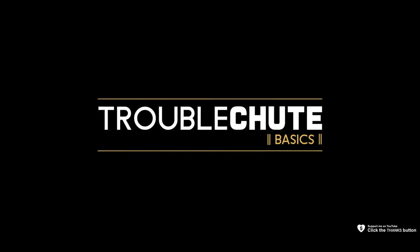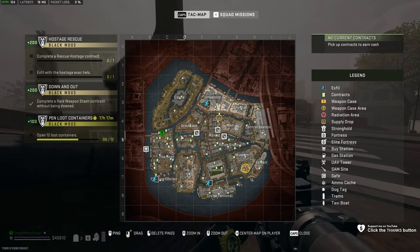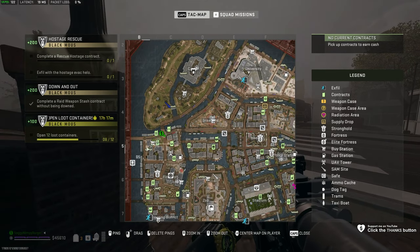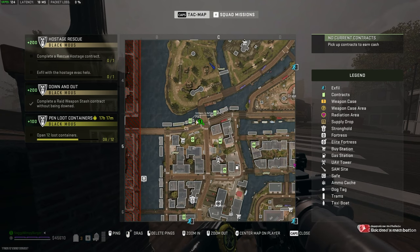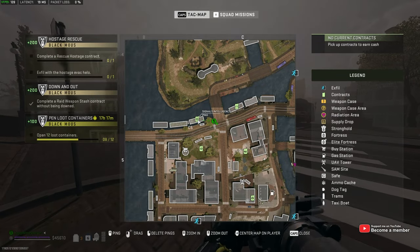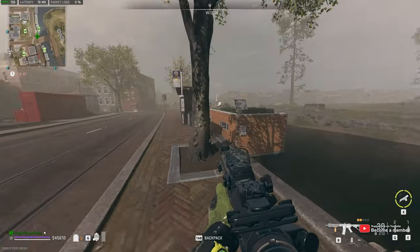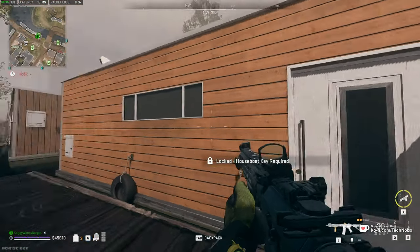Next up, the houseboat. For this, you'll need the houseboat key. If we zoom in on the far west side of the map here, just above this fire department area slash island here, you'll find these buildings along the river. This far right one on the left patch of buildings usually has a signals intelligence mission in it. And if you approach the door, you'll see that it requires the houseboat key.